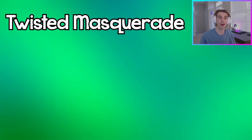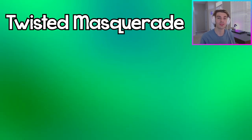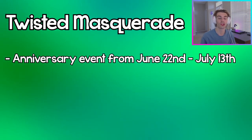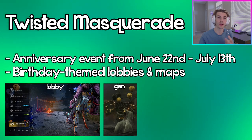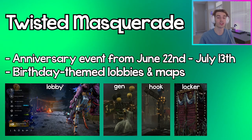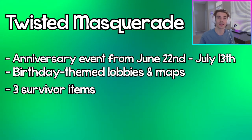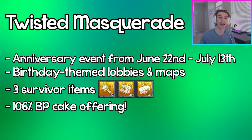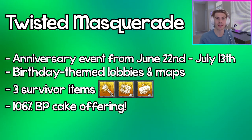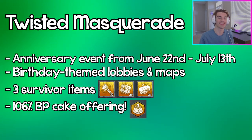This anniversary event celebrating DBD's seventh year lasts from June 22nd to July 13th, where you'll see an anniversary-themed lobby, generators, hooks, lockers, and more. The three Twisted Masquerade items are back on the survivor side with the flashlight, med kit, and toolbox, and there's also a brand new 107% blood point offering called the Terror Risu, which is very punny.